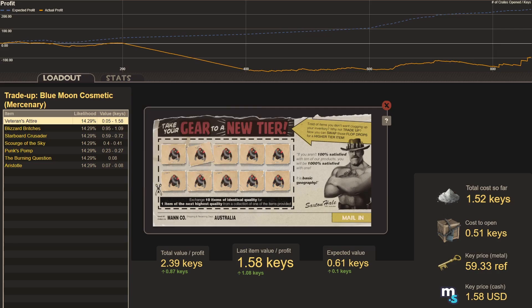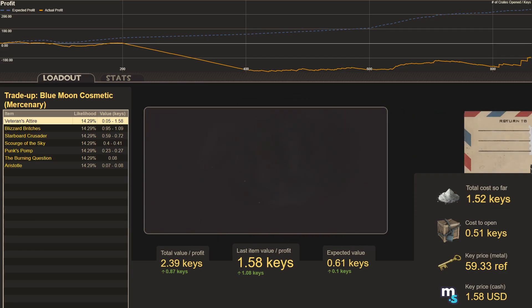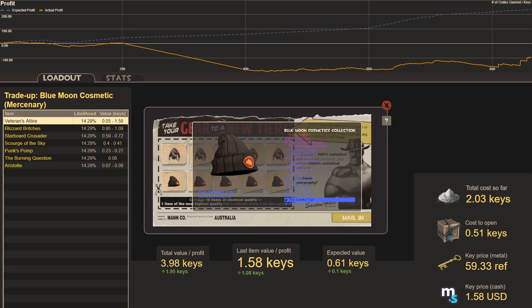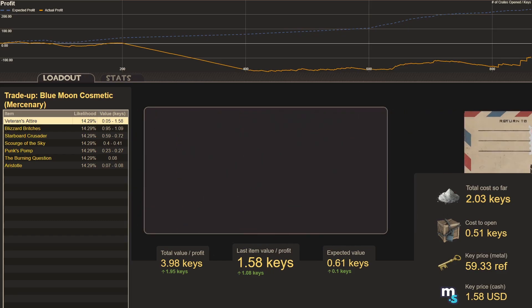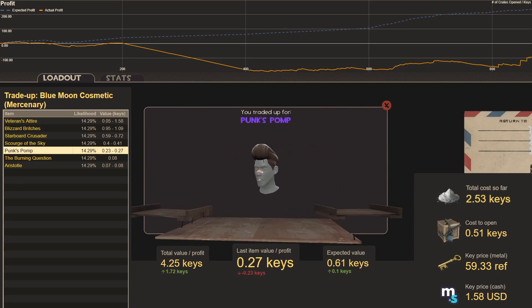Trade-up number four: another Veterans Attire — another profit of 1.58 keys. Overall we're up almost two keys. Trade-up number five, mixing Tsar Platinums and Tundra Tops — same price, same collection: we get Punk's Pop, a loss of 0.23 keys. Trade-up six: Scourge of the Sky, a little bit of a loss at 0.1 keys.